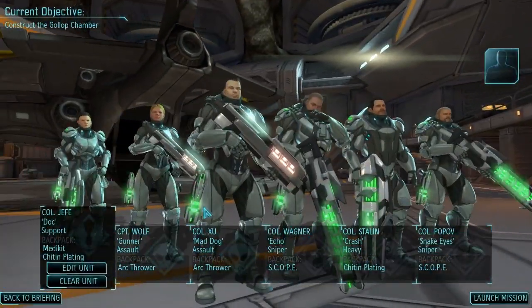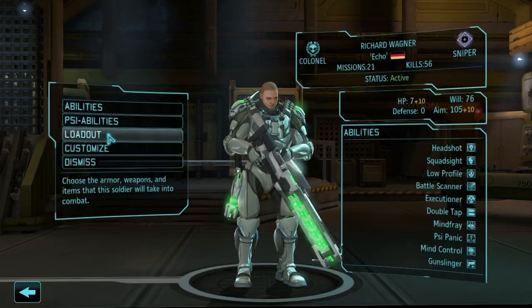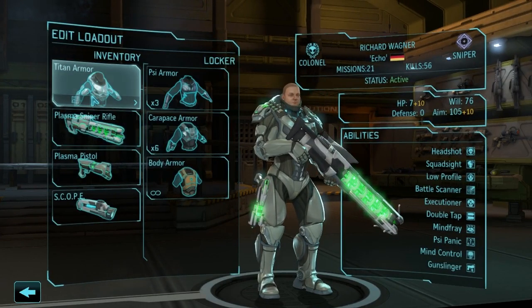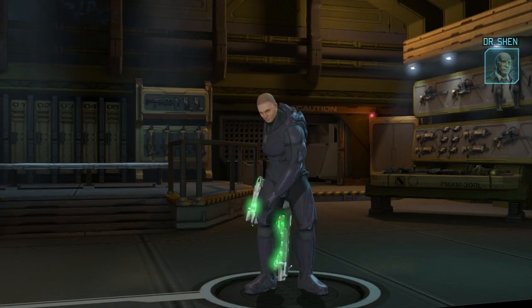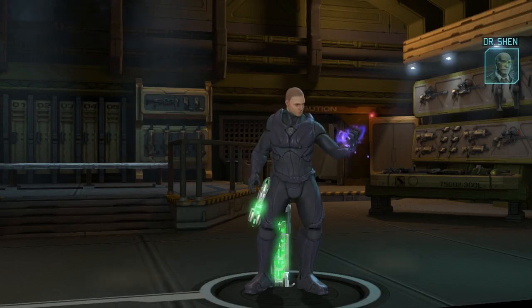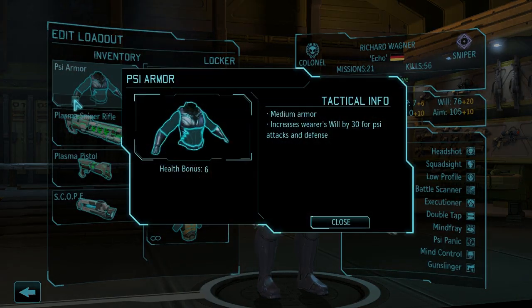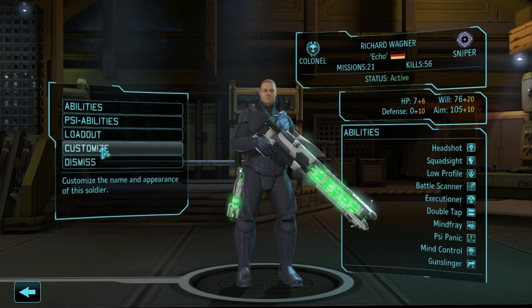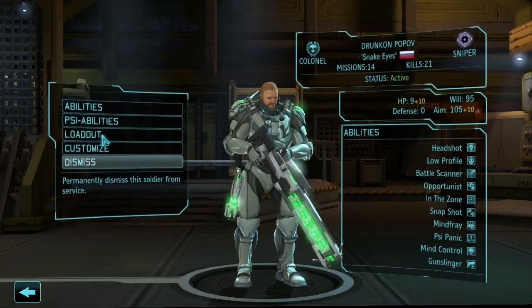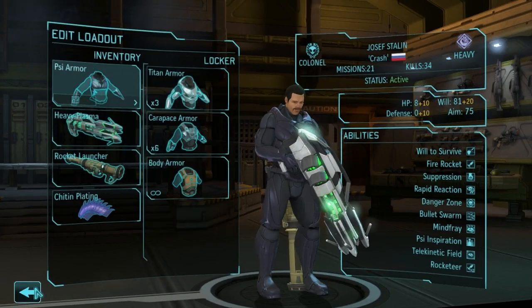I'll launch our mission. The reason why I'm making this video is because I just got some new cool stuff called psionic armor. Let's look at the difference. With Titan armor, we get a 10 health bonus and immunity to poison and fire. With the psionic suit - whoa, that's a kinky looking suit - you get a six health bonus and plus 30 will. I'm giving our three psionic units this suit. Not too sure if trading off health for psionic abilities is a good idea, but whatever, we'll see how it goes.